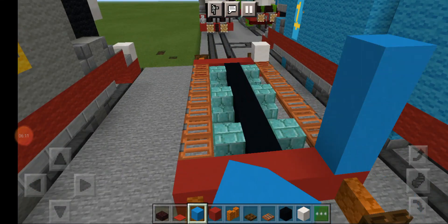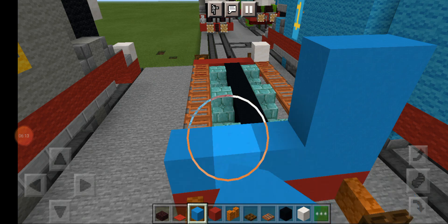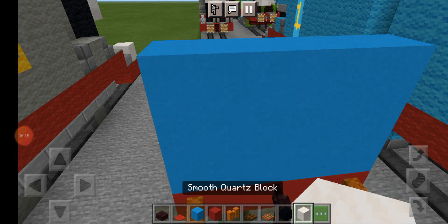Now go to the very back and make this a three by five. Add the lamp here.